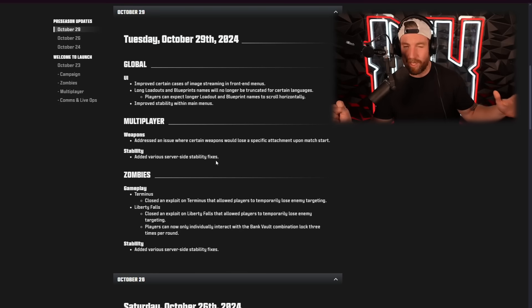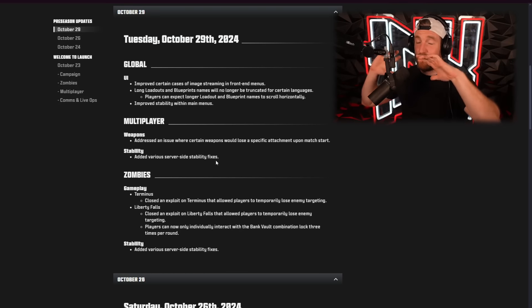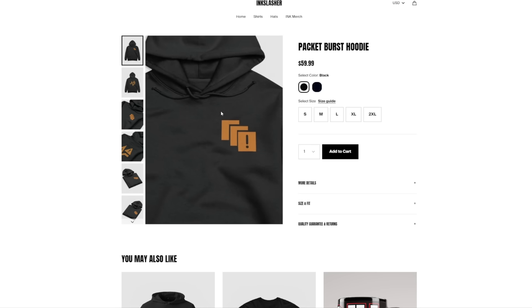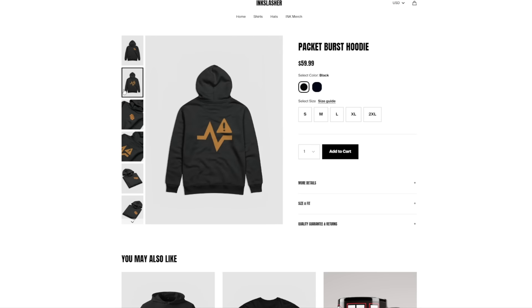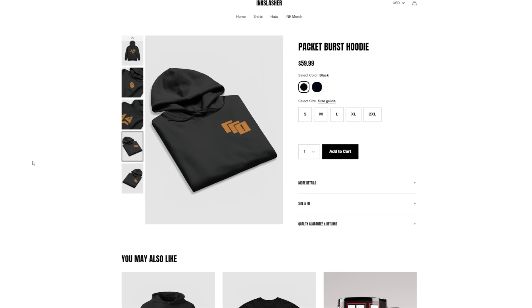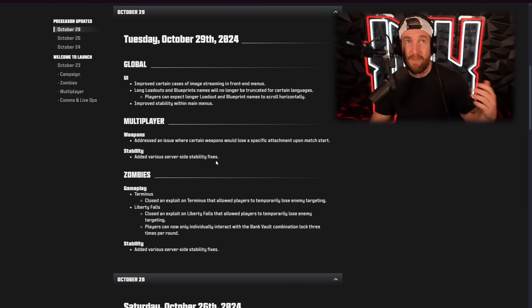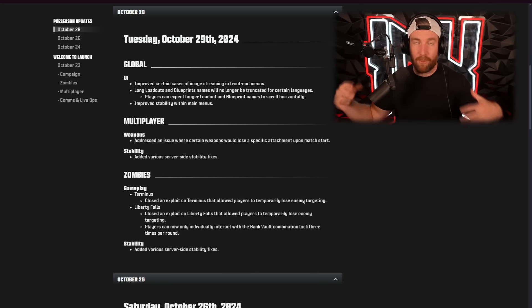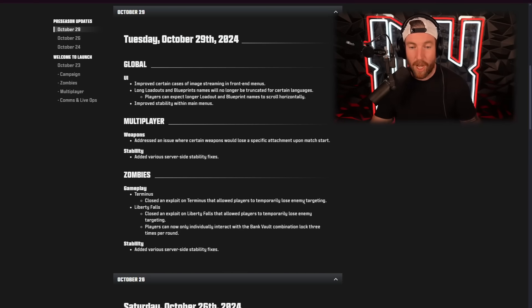This one I was surprised by because when I was streaming earlier today I was having a ton of packet burst. Speaking of packet burst, if you've been struggling with it as well, maybe check out my merch down below — I actually have a t-shirt for it. I made a packet burst t-shirt. And then zombies — this one's important: Terminus closed an exploit that allowed players to temporarily lose targeting, essentially temporarily get away from zombies. Liberty Falls had a similar update.